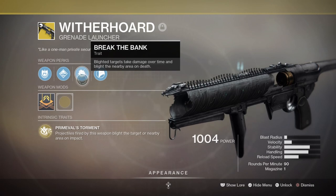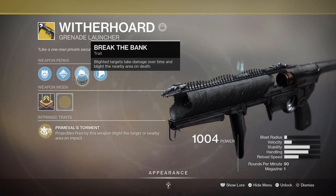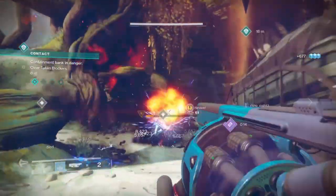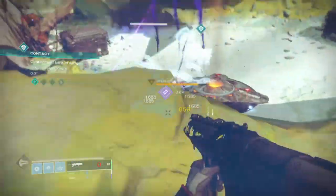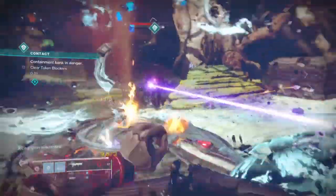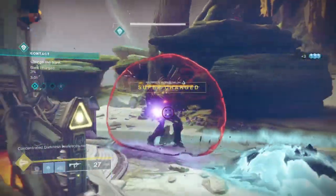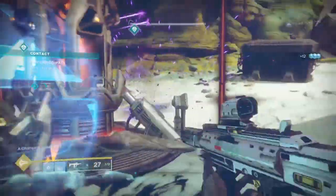The Wither Horde Exotic Grenade Launcher has been making the rounds with a lot of players for its sheer damage and effectiveness at taking on majors and ultras with relative ease — and this exotic is nuts at what it does. When you fire it at the ground, it leaves a pool of damaging energy that hurts those that come into it, making it great for area and crowd control. If you fire it directly at a target, it will stick to them and damage them over time until it stops or the enemy dies, at which point it drops that energy pool on the ground as well. When used with a group against a boss, it can instantly destroy a boss's health within a few seconds.